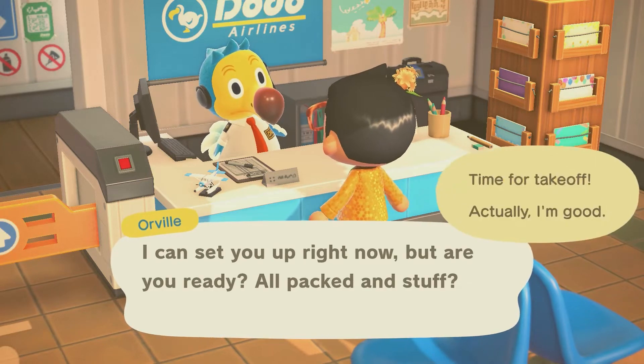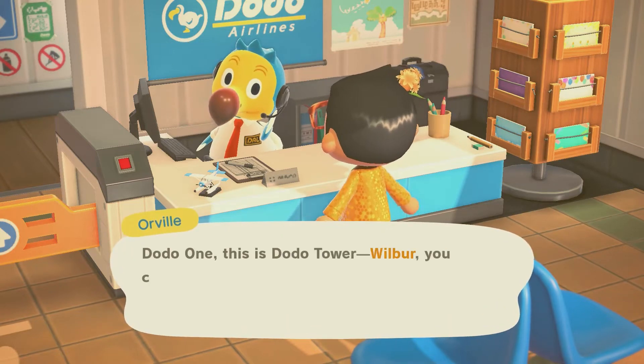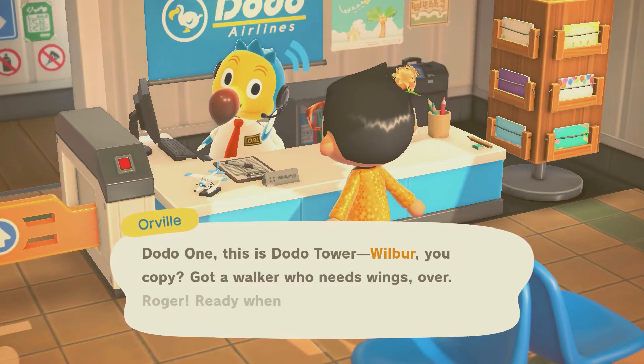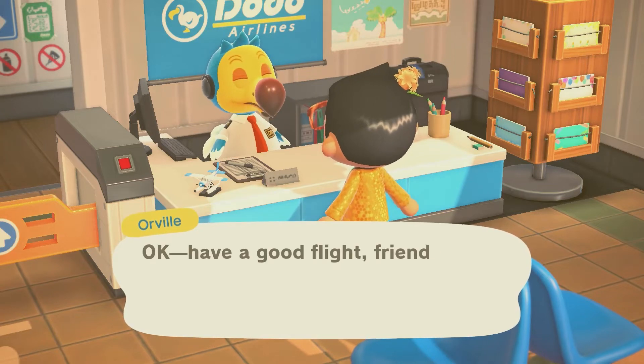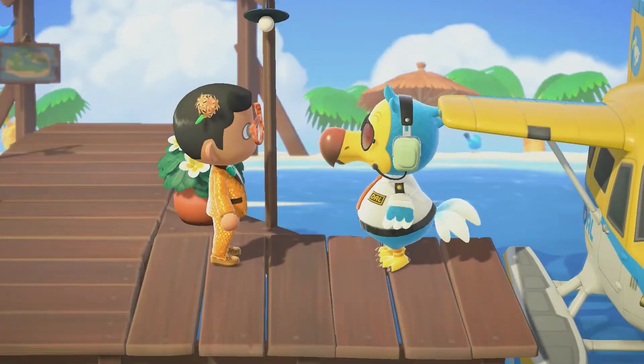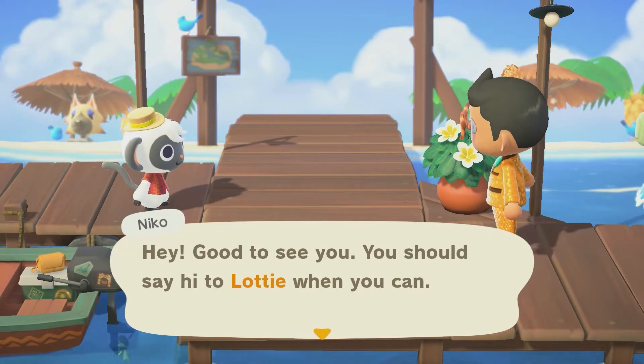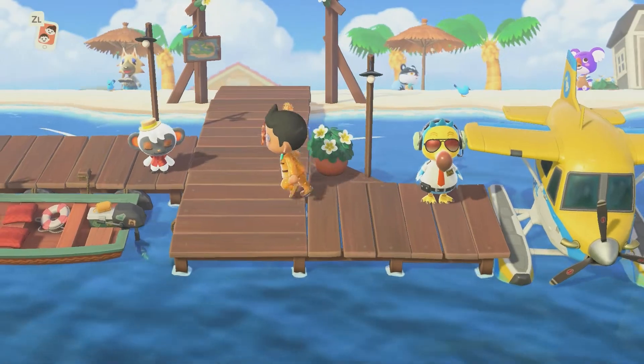If you really want to see us opening up some of the new Series 5 amiibo card packs, we do have two parts currently out on the channel. We actually got incredible luck not only finding them but the pulls as well — you really don't want to miss those. I just can't wait for this update. I think it's really revived the community; you only need to look on Animal Crossing Twitter to see people sharing amazing designs. Huge thank you to Nintendo for this awesome update.